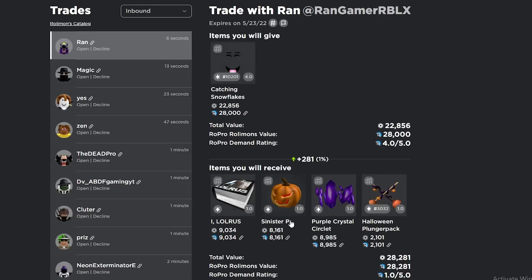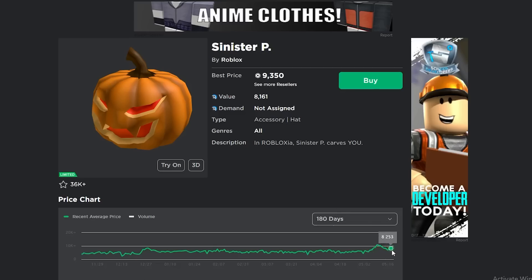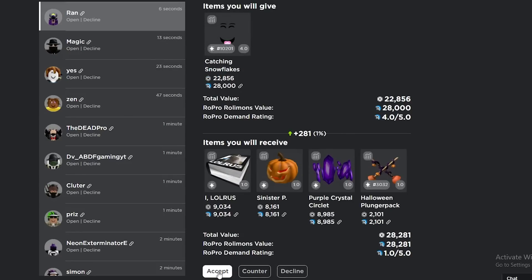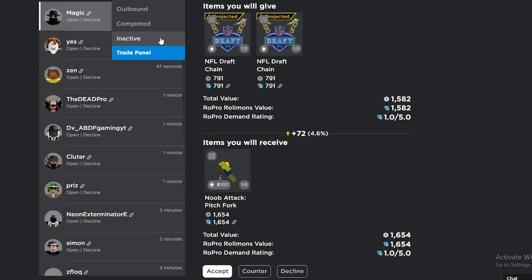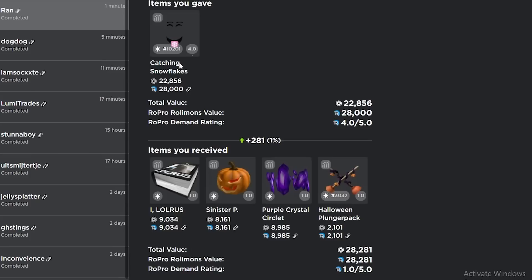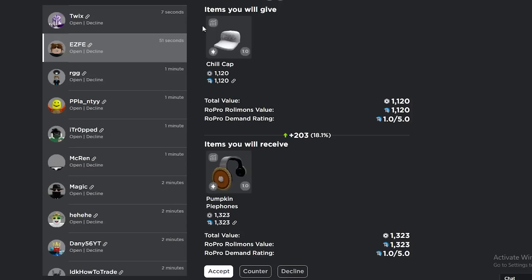I'm just gonna sell more stuff. I kind of like this trade but I am downgrading way too much at this point. All these items are good besides the Low Risk — that's kind of whack — but the rest are good. I really don't want to keep Catching Snowflakes. I think this is a good trade — all wrap items for my Catching Snowflakes, I'll take it. Show Cap for Pumpkin Pie Phones — I guess why not, I'm winning a decent amount of wrap.